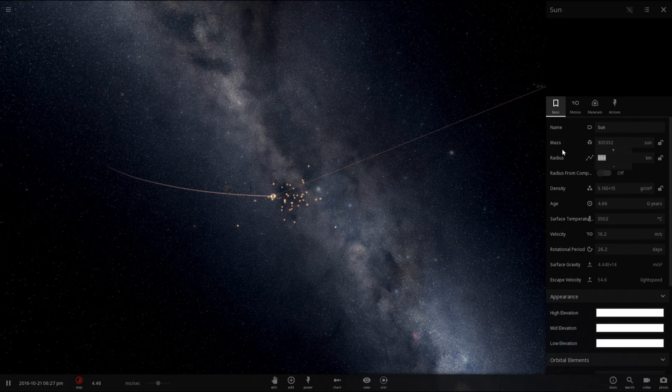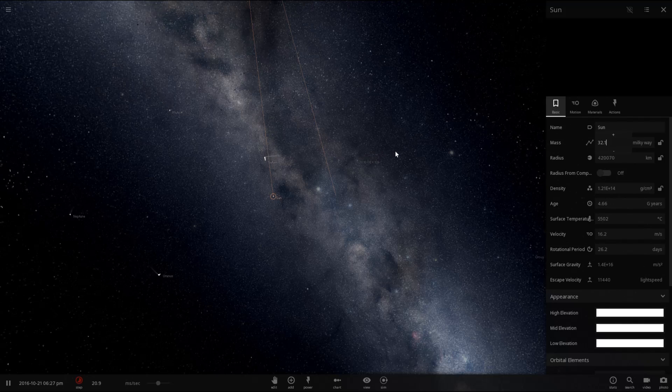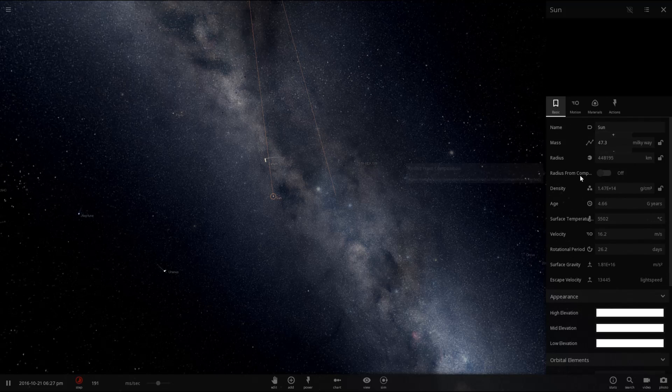I think I can increase the radius manually. Let's go with 100,000 kilometers. There we go, that's much better. And now it should — wow, it just inhaled Jupiter. Let's just keep going. I think if I increase it by radius, it will go faster.